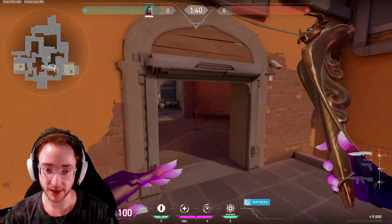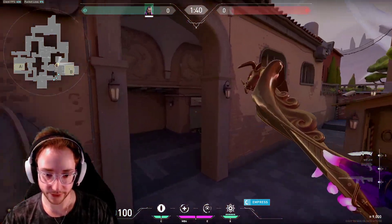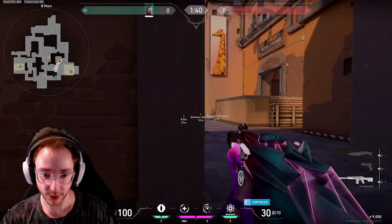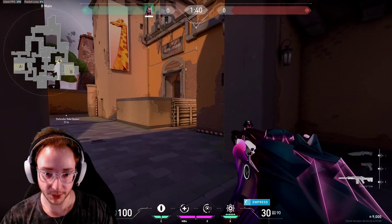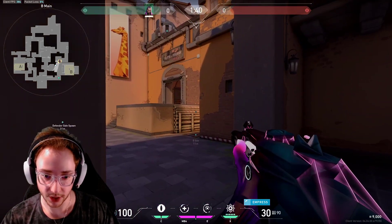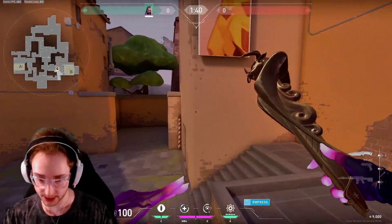If you have one player coming from market, that person comes out when you guys push out from CT. And if you have one player flanking, you should all be peeking these angles together. What can happen is someone here might get killed from logs — it's unlucky — but hopefully your team, as you're coming together, will trade them very easily. That's the whole point of this.